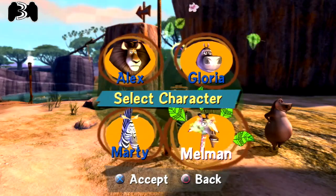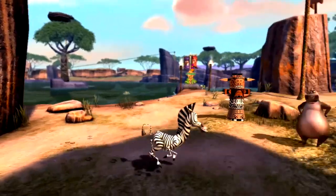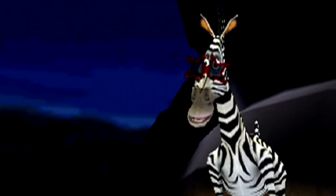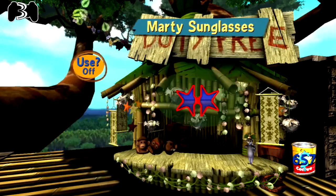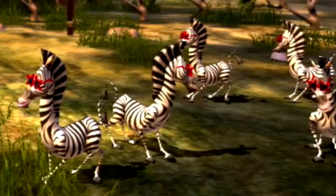I also really don't understand why they give you the opportunity to play as Marty in this game. Aside from the running and kicking minigames, he genuinely can't do anything. He's been stripped of all the abilities he possessed in the first game, so he's essentially useless. I mean, you can buy some sunglasses for him, I guess. Trust me to choose to wear these the day every other zebra decides to wear the exact same sunglasses. What are the chances?